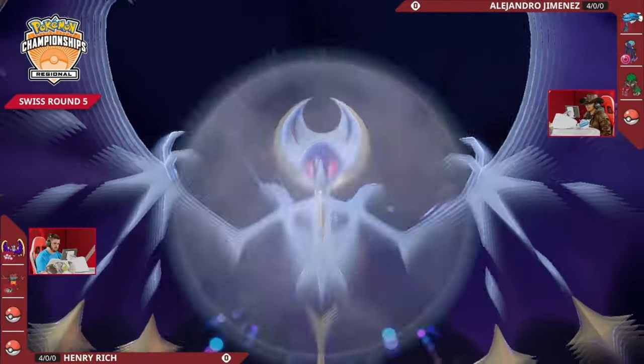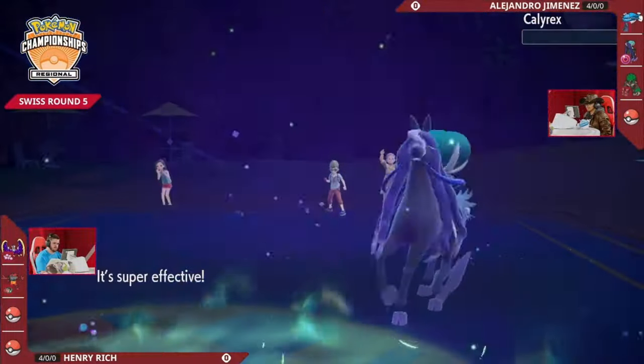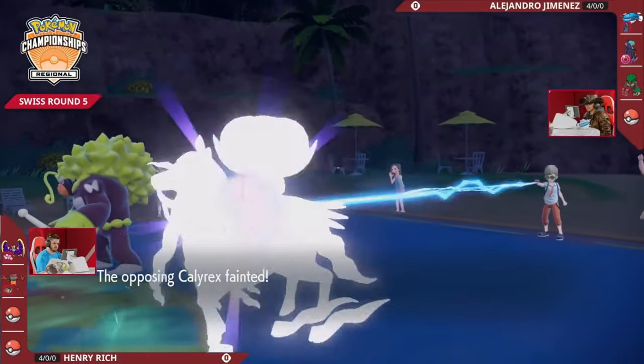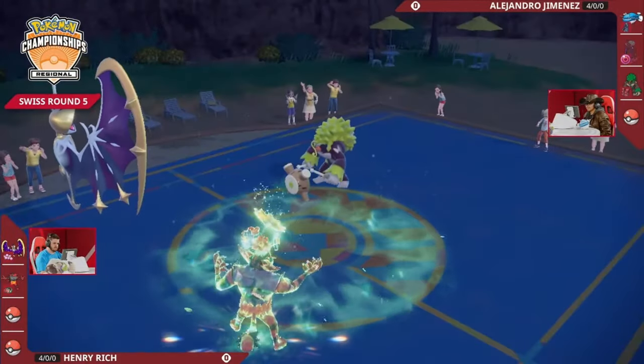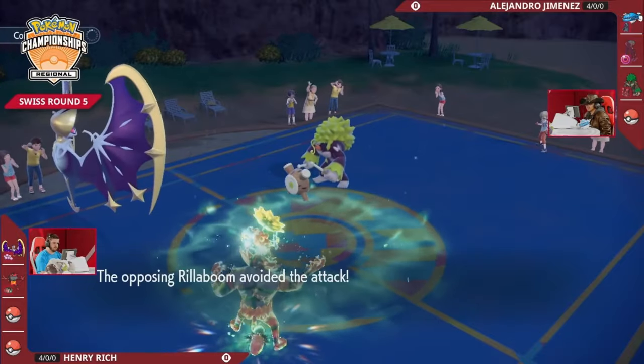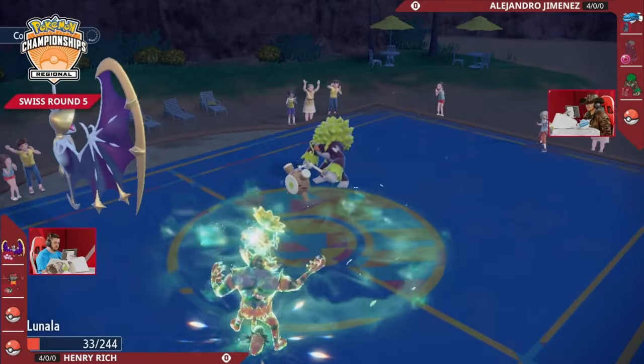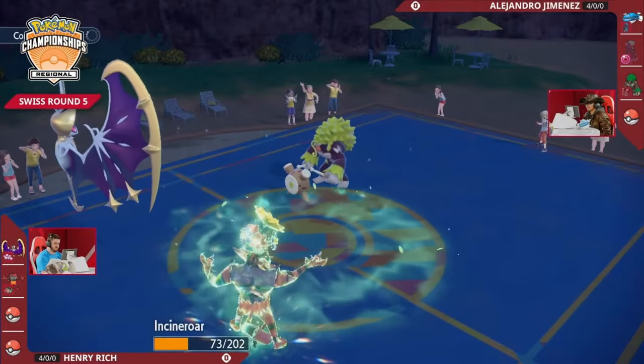The Moongeist Beam fires off in response - another super effective attack into the Calyrex, and because it is a Life Orb that will be a one-hit knockout into that restricted Pokemon. But Lunala is at such low HP that a Grassy Glide would be enough to finish it off, and fortunately there's a miss on the Will-O-Wisp.